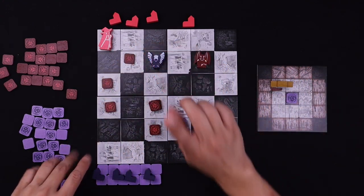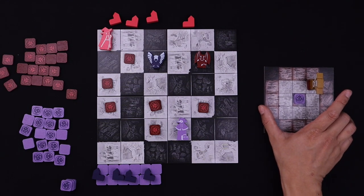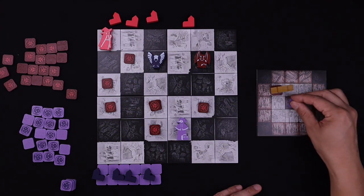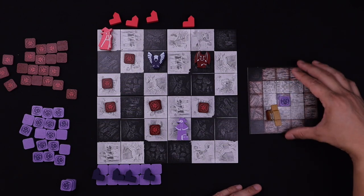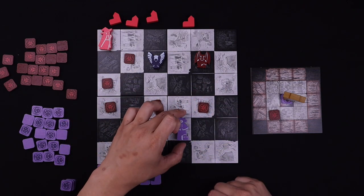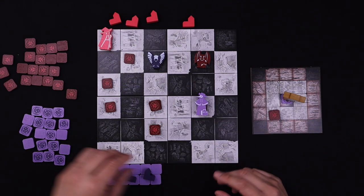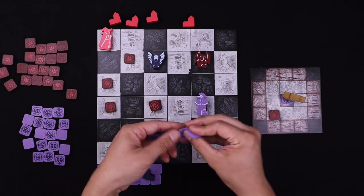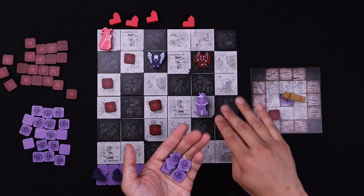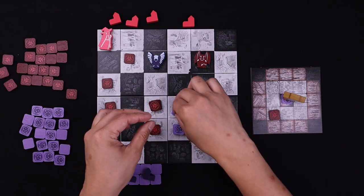The blue player has a very unique ability unlike red: if blue places on the center square, they have the option to rotate the mini board any way they want, then move in that new direction. Blue has five tokens and can split them any way they want — they don't have to spread them evenly, unlike the red player, who must spread four evenly. So red has four tokens placed evenly; blue has five and can mismatch any way they choose.